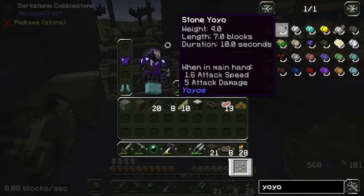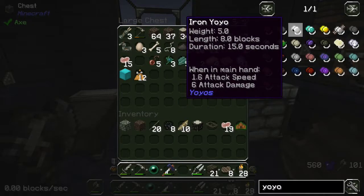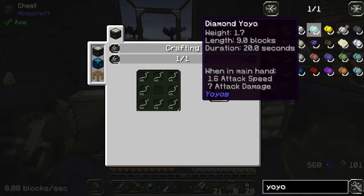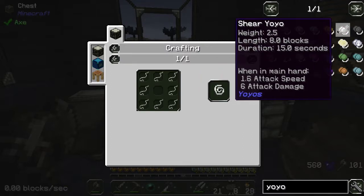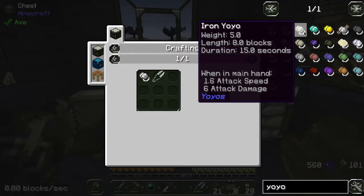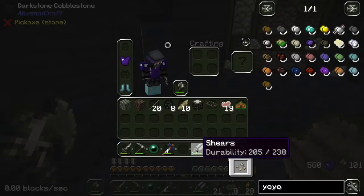The yo-yo - I've got enough string now I'm sure. The string one took eight and I have eight. Can I just upgrade them? No. There's kind of no reason to make a stone one - duration 10 seconds. You shoot it out and that duration is how long it's going to stay out. 15 seconds for iron is better. The shearing one has duration 15 seconds, length eight blocks - same as diamond just five seconds less, same as iron, but you can also shear with it. So we're better to go straight to the iron.